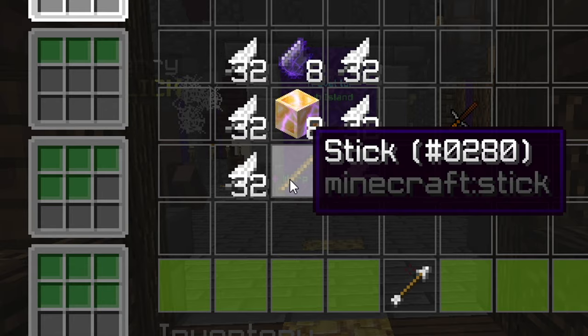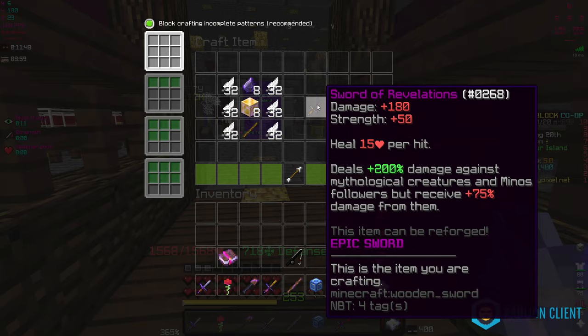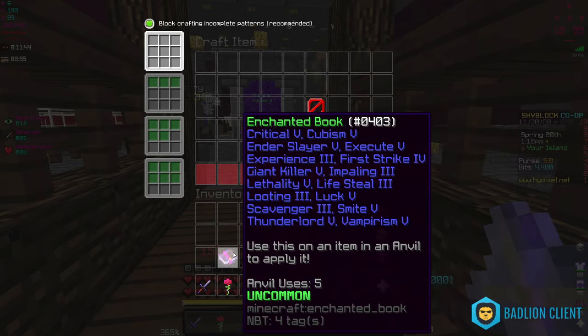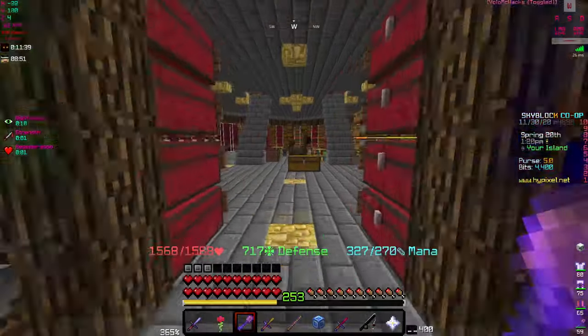I'm so glad that it's just a stick that you need, and not like the Daedalus Stick or anything. I think that's for the axe. Let's go ahead and craft this thing, and then I'm obviously gonna have to enchant it in order for this thing to work.